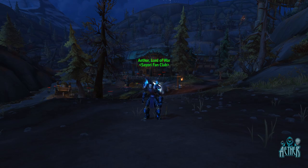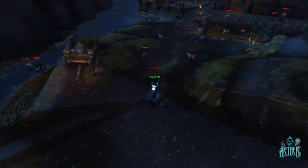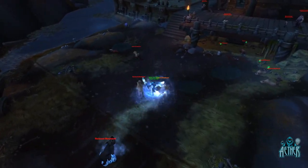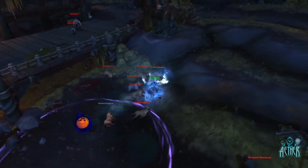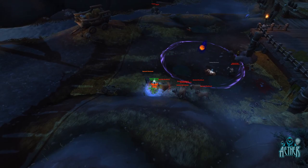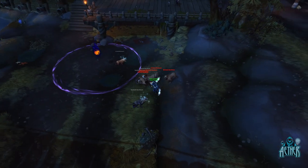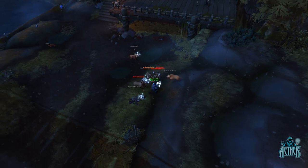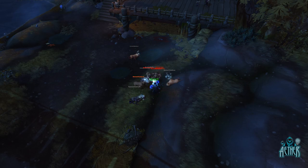Any class can complete this farm. The mobs we want are these cute little doggos by the river here. Sorry doggos. Round them all up, AoE them all down. Their generic loot tables aren't terrible either, but the main materials we want are of course from skinning. The first couple of spawns sometimes feel like they take a little longer to spawn, but once you get into the swing of things, the respawns feel like they happen just after you finish skinning the last mob.